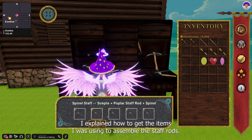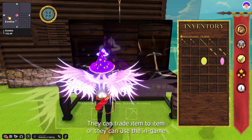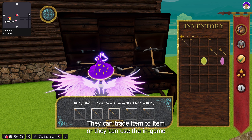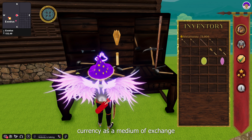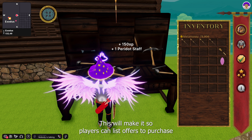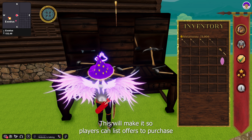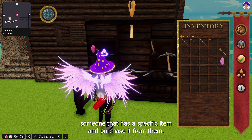Earlier in this video, I explained how to get the items I was using to assemble the staff rods. Players do not have to farm the materials themselves. Players have the option to trade amongst themselves with the peer-to-peer trading system built into Exodus — they can trade item to item, or use the in-game currency as a medium of exchange. In the future, Exodus plans to have its own exchange, where players can list offers to purchase or sell items and leave them until filled.